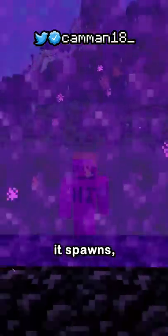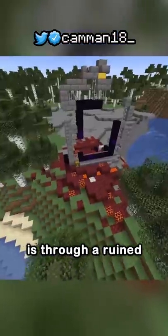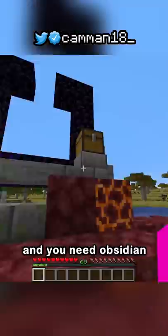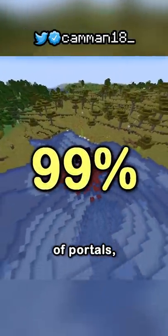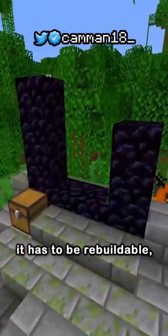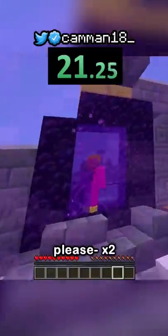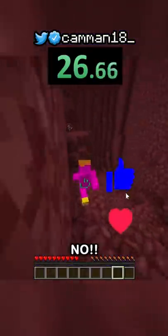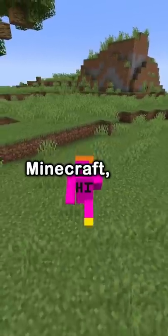I'm speedrunning a random block challenge and got the nether wart block - the only place it spawns is the nether. You might think I'll use the water bucket lava pool method to enter quickly, but the fastest way is through a ruined portal. The problem is they don't spawn built, you need obsidian from the chest to build it, and if any key block is crying obsidian it's unbuildable - making over 99% of portals unusable. After thousands of attempts, I finally found a rebuildable one. Portal! Oh looks good - one obsidian short. Parkour! Yes!